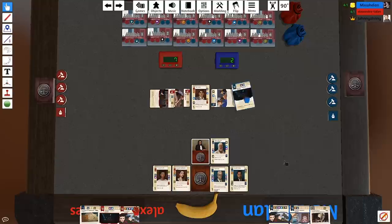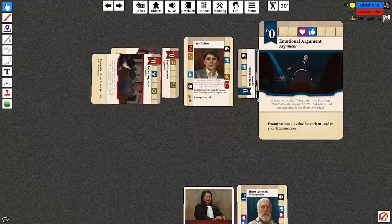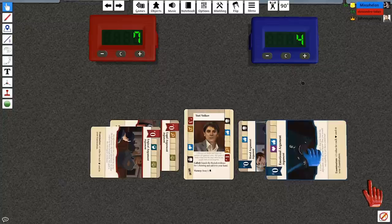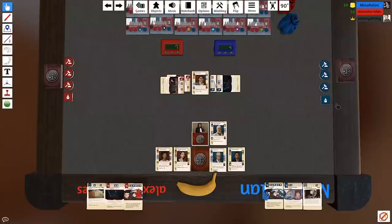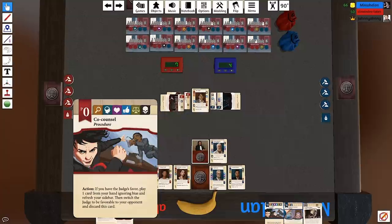Now I'm going to start stacking these — I'll play Emotional Argument: 'Is it not true, Mr Talbot, that you hated the defendant with all your heart, that you would say anything to get them convicted?' That's going to add to my total. I'm also going to play a procedure card into my procedure area — Co-Council.